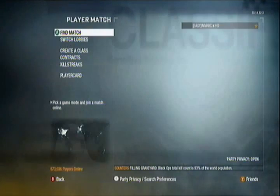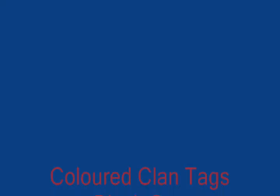Press B and then go back to Xbox Live, play a match and then there's your colour clan tag. You cannot get banned for this — this is only a glitch.